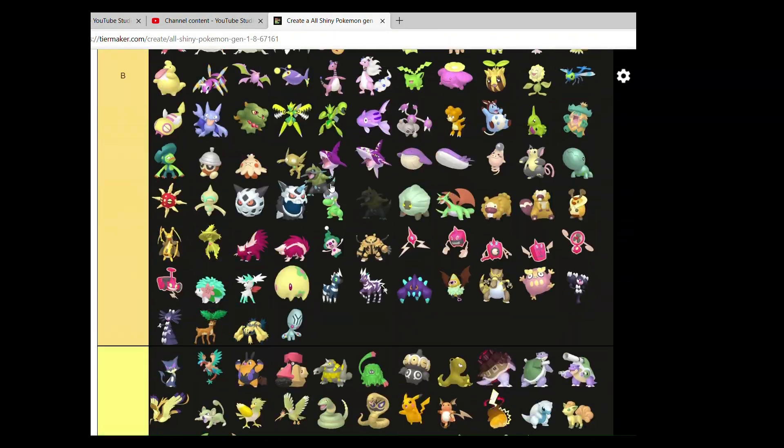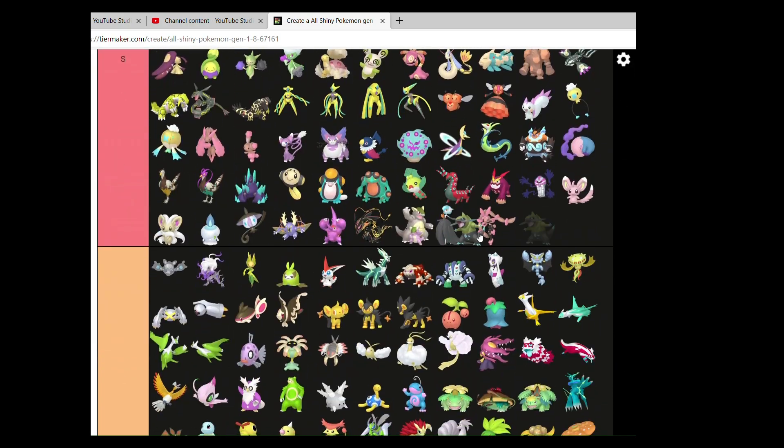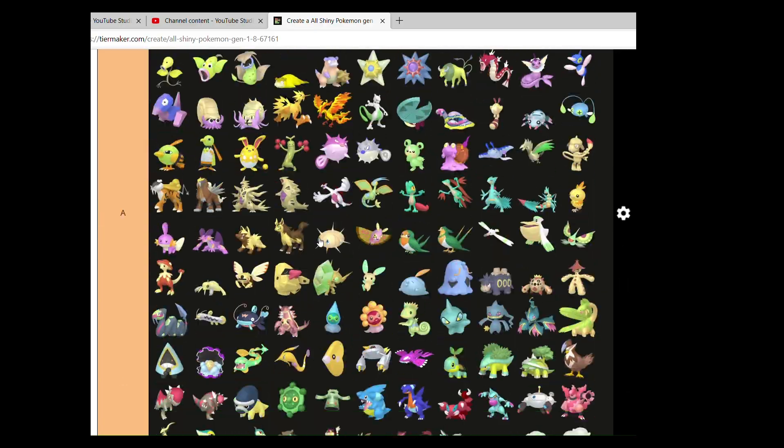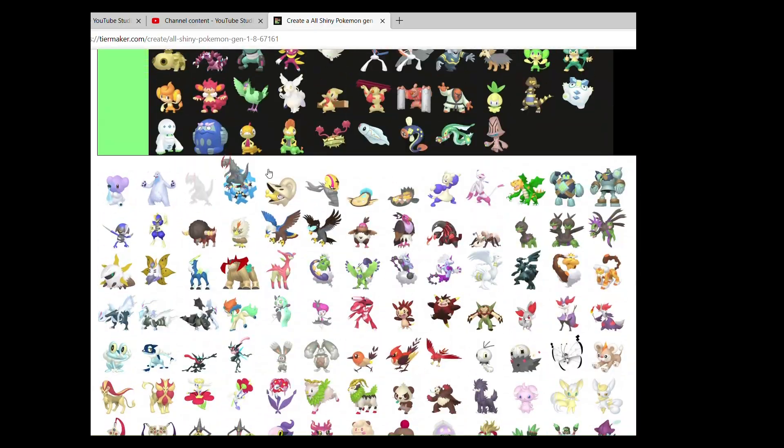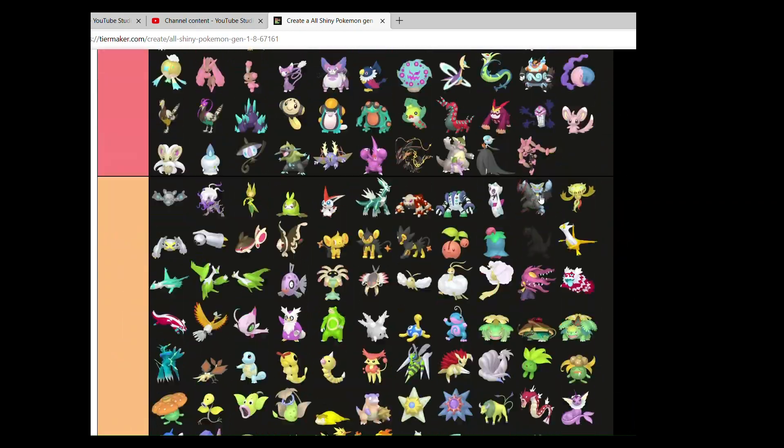Axew can go in A. Fraxure can go in S — I actually really like the electric blue that it's got, very pretty. And Haxorus is simply an awesome shiny, so it can go nicely in S too.